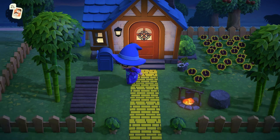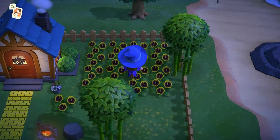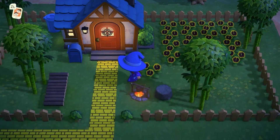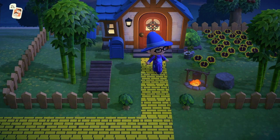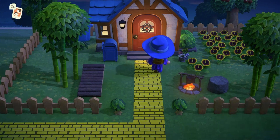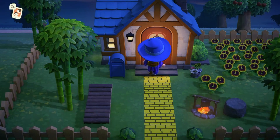Since we're here, this is my house. Just got some flowers over here. I have a yellow brick road going from the airport over to my house, so you can find my house easily. Let's go in.